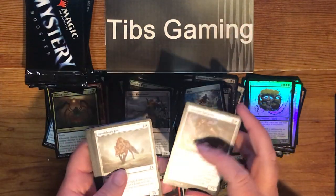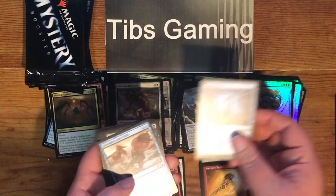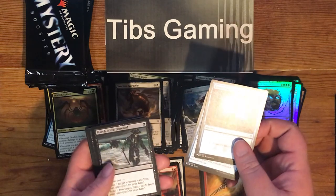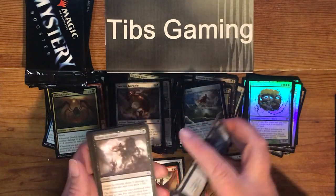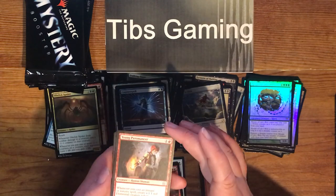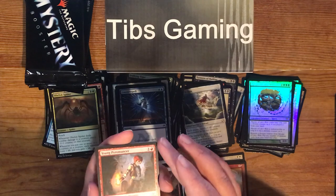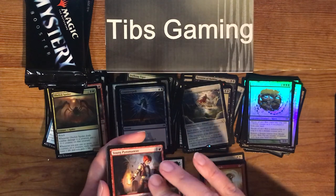Sanctum Gargoyle. Devil Thorn Fox. Good old Counterspell. Uncomfortable Chill. March of the Drowned. Dowsing Gloom. Young Pyromancer — one generic and red for a 2-1 Human Shaman. Whenever you cast an instant or sorcery, create a 1-1 red elemental creature token.